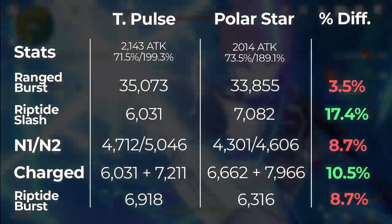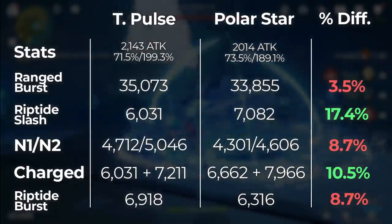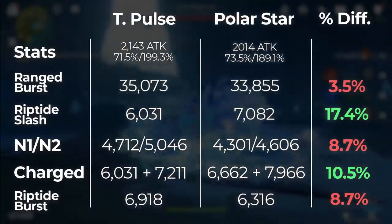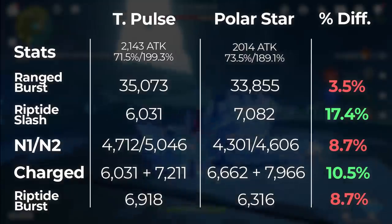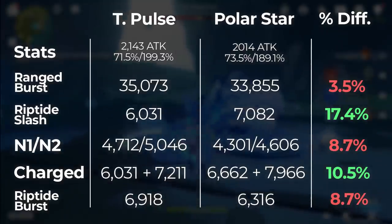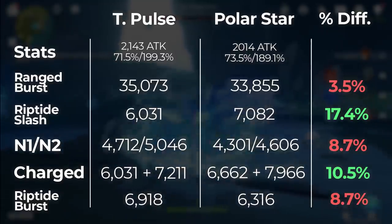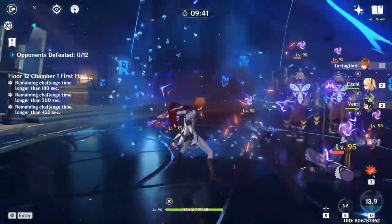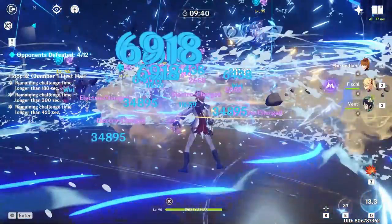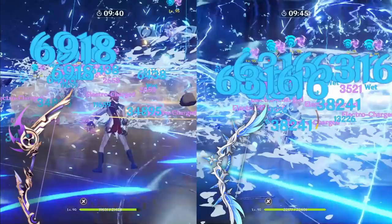Polar Star has a higher charged attack because Thundering Pulse doesn't offer any buffs there. But where Polar Star really makes up the difference is in Childe's Riptide damage. Thundering Pulse's Riptide is 6,031 while Polar Star's at full stacks is 7,082. Even against a single target, that higher Riptide and charged attack damage really paid off. As for Childe's Riptide burst — which scales from his normal attack damage — Thundering Pulse wins out.